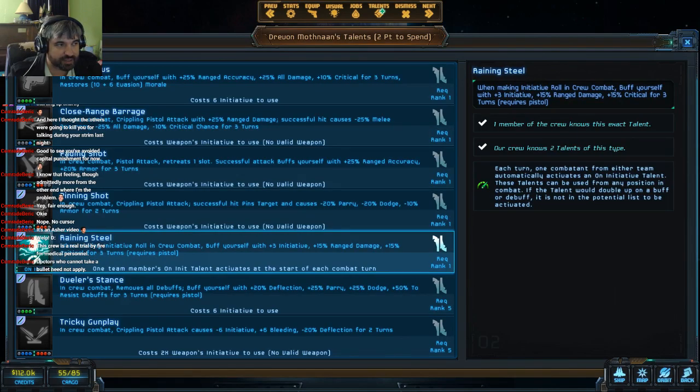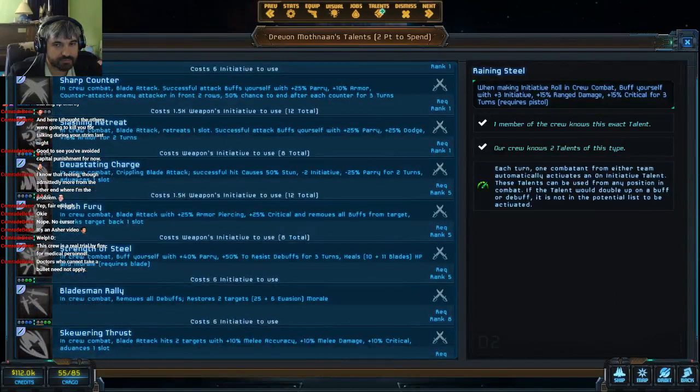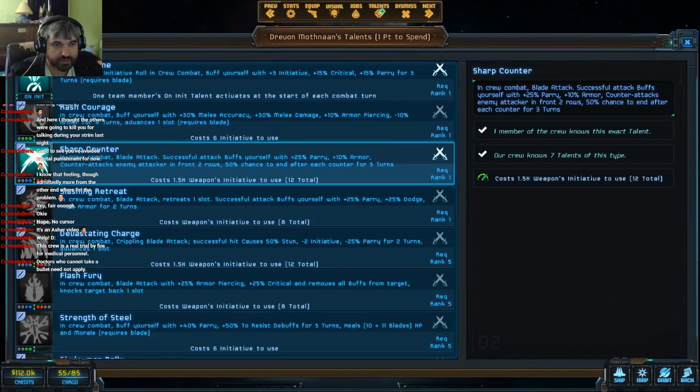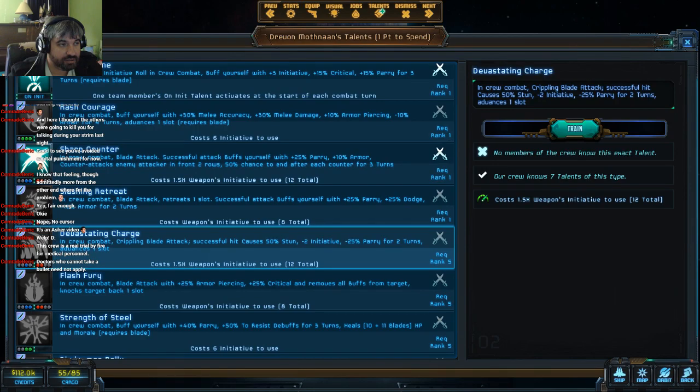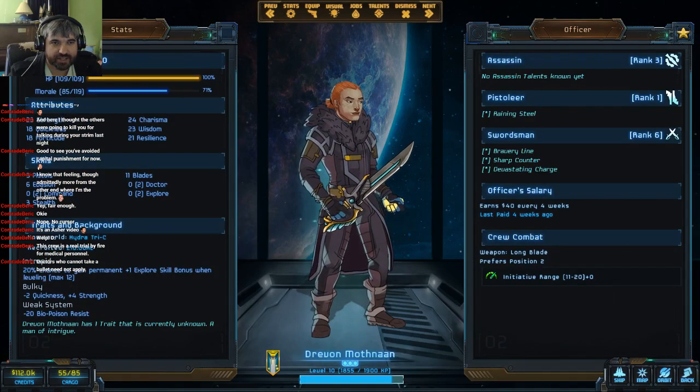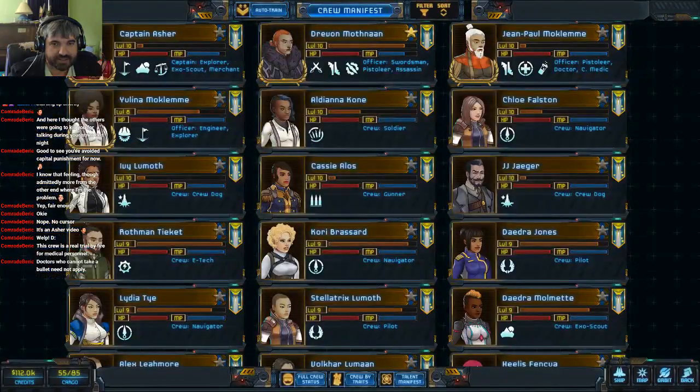Sharp Counter — successfully buff your attack with 25 parry, 10 armor, and counter attacks anybody in the front row. I've been screwed by that so hard when opponents try to attack me that way. And then Devastating Charge — what I really like is it only goes from the second slot but lets me get back into the first slot. It reminds me of the Grave Robber in Darkest Dungeon. I really like an ability like that. I'm feeling good about you — let's hope that feeling is not misplaced.